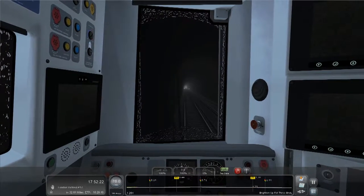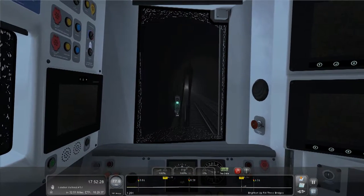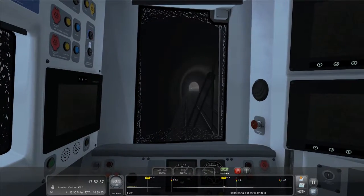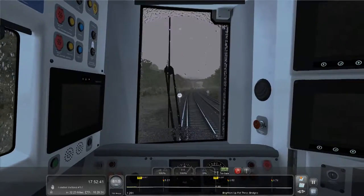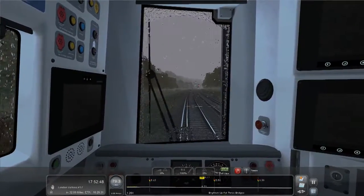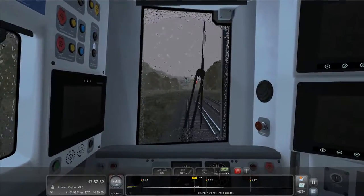I think this is where that tunnel was where they knocked the top off. I'll know it when I see it. I don't know why they knocked the top off - probably something to do with construction work nearby. Three Bridges is our next stop. Through this tunnel - not much to look at. And we pop out the other side. Oh speeding - just missed it.